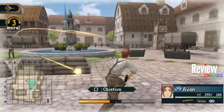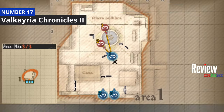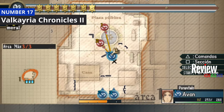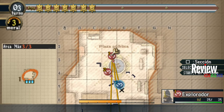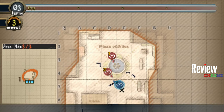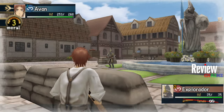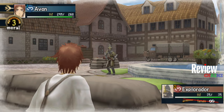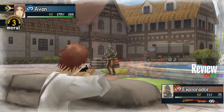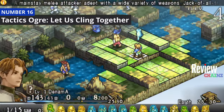Number 17 on this list is Valkyria Chronicles 2, a tactical RPG with real-time strategy elements. As you can see, you choose on the map what and how you're going to do your next steps, and then execute them while playing in real-time — you can shoot, walk around, and enjoy strategy combined with RPG and shooting.